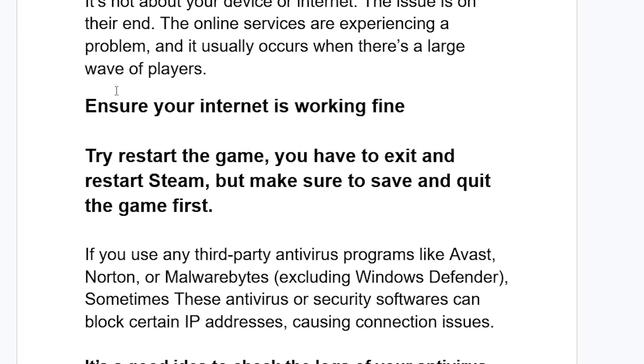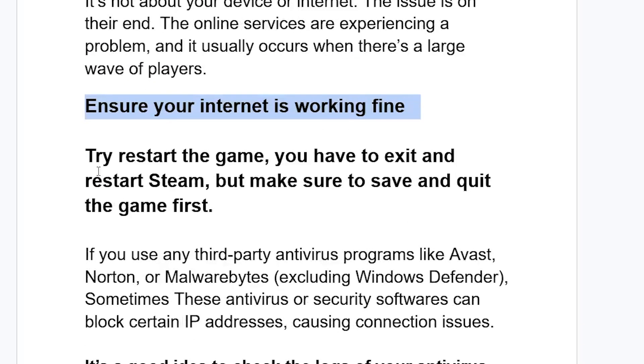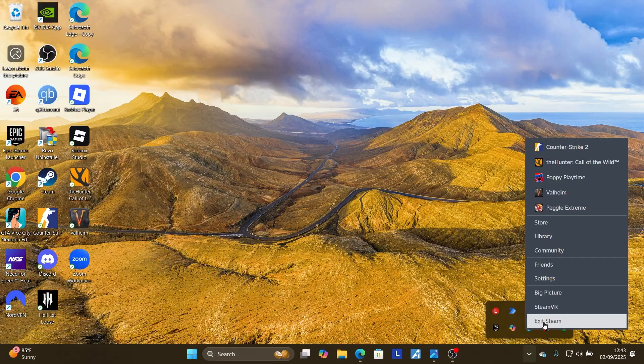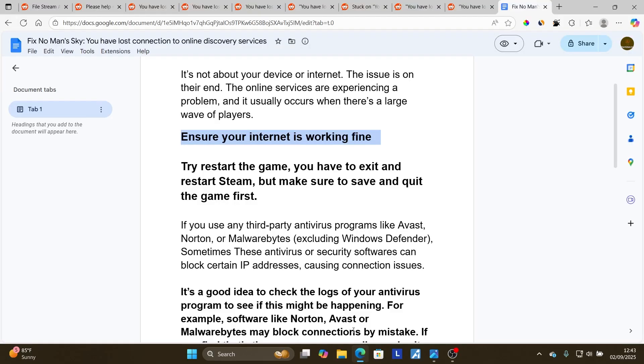You can try the following. Ensure that your internet is working fine before launching No Man's Sky. You can also try to restart the game — exit and then restart Steam, but make sure to save and quit the game first. Go to your home screen, click on the Steam tray, right-click the Steam icon, select Exit Steam, then relaunch the game from Steam and check if the issue has been resolved.